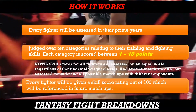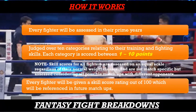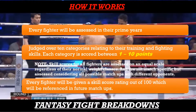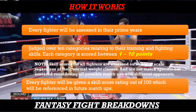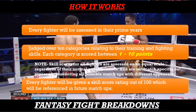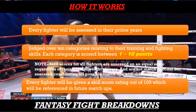Let's get to how this show works. In order to do these fighter breakdown videos fairly there needs to be some consistent rules of play. Every fighter will be assessed in their prime years, and I will state what year we are assessing each fighter's skills. They're going to be judged over 10 different categories relating to their training and fighting skills. Each category will score between 1 to 10 points. Skill scores for all fighters are assessed on an equal scale regardless of their size and normal weight classes. Their skill scores are not match specific but are assessed considering all possible matchups with different opponents as if they were fighting in an open MMA tournament. Every fighter will be given a skill score rating out of 100 points, which will be referenced in future Fantasy Fight Breakdown matchups.